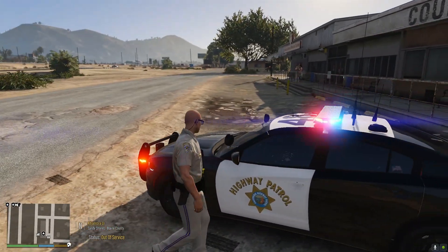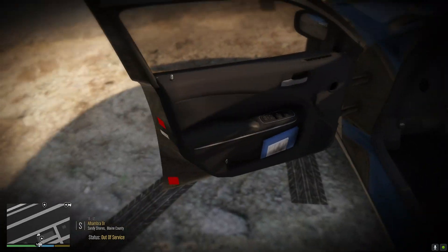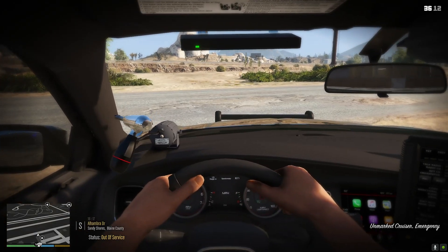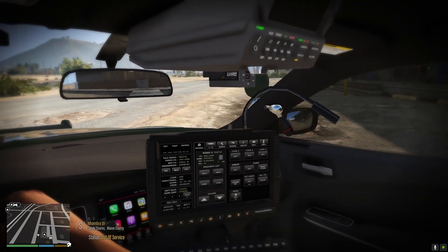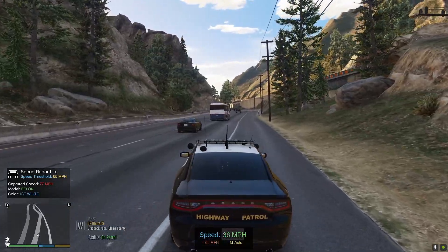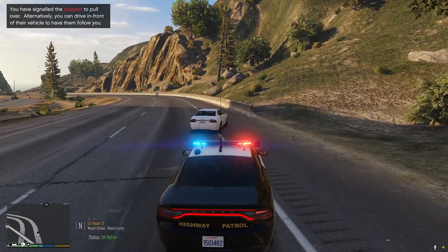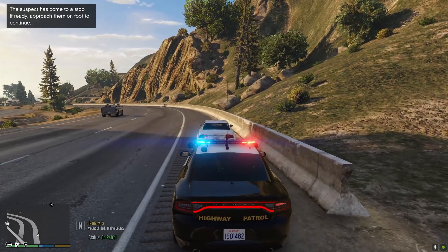The link for this Charger will be in the description down below — I don't remember the developer's name. Let's check Stage 1: you have your traffic advisor with the blinking blue light, nothing in the front. Stage 2: you have your traffic advisors telling you to merge left — this is what they use for traffic stops, with the steady blue light in the back and the steady red burns in the front. In Stage 3, you have your traffic advisor changing again, you get wig-wags in the back, your red and blue blinking in the back of the light bar, as well as the left-to-right pattern that CHP uses.